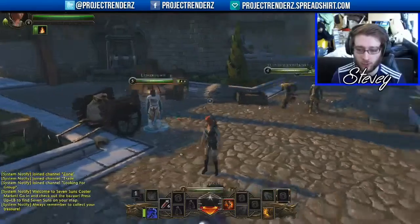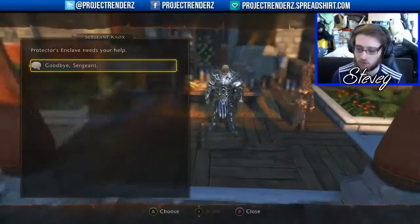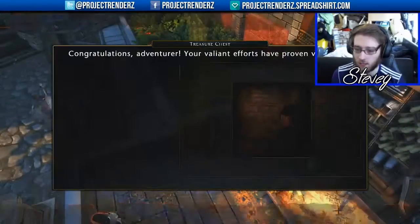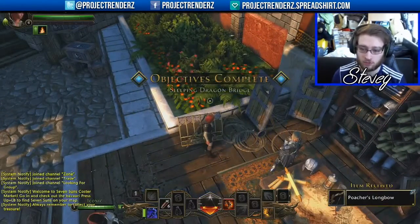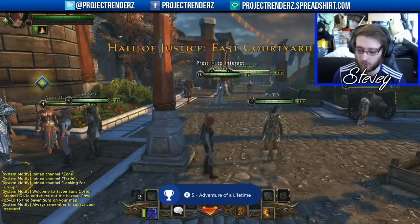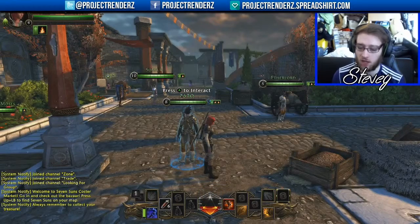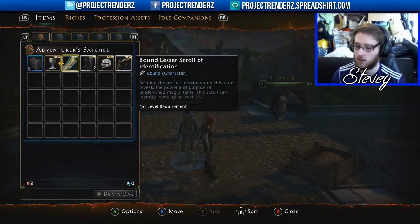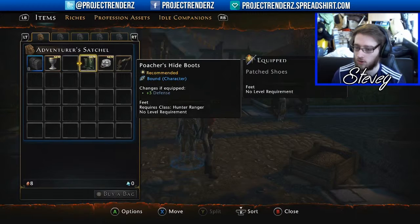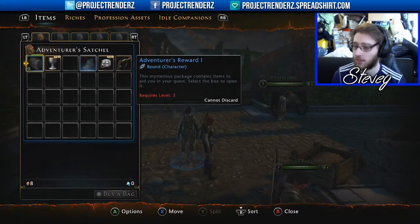Collect reward — from where? Oh! From the chest! Okay! It didn't say that. Oh! Achievement! Now how do I... I forget. How do I go into my inventory? Equip. Identify other items. Equip. I still can't do that yet. Open that.